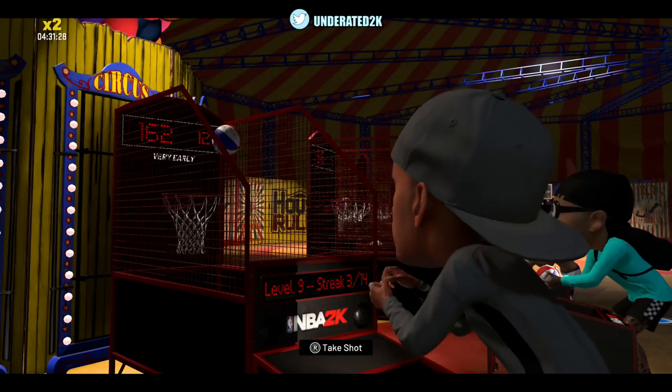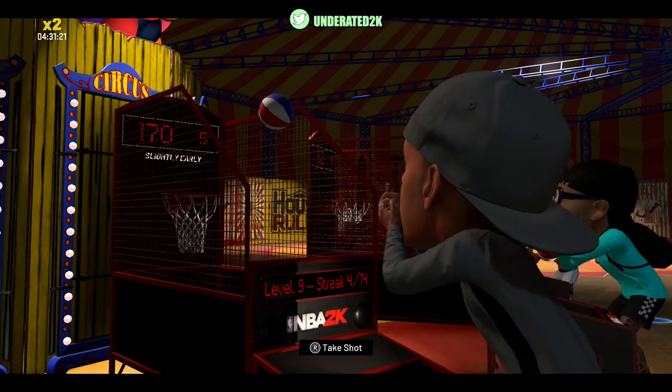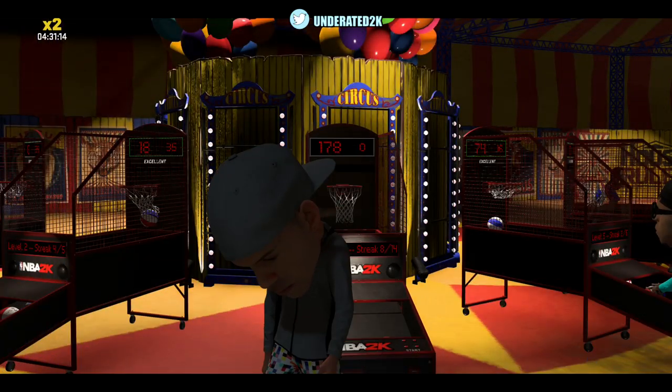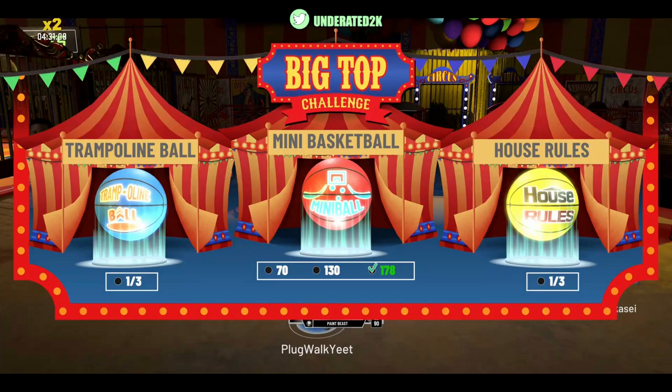Most of you guys probably don't even know how to win this event. When I first played it — and it's live today — I didn't know what the hell I was doing. I didn't know which court meant what. The first game was just cages, the second was regular threes. You have to do all three: play three trampoline games, three house rules games, and play mini basketball and score 150 points minimum. Win each mode three times and you get a basketball for every win.